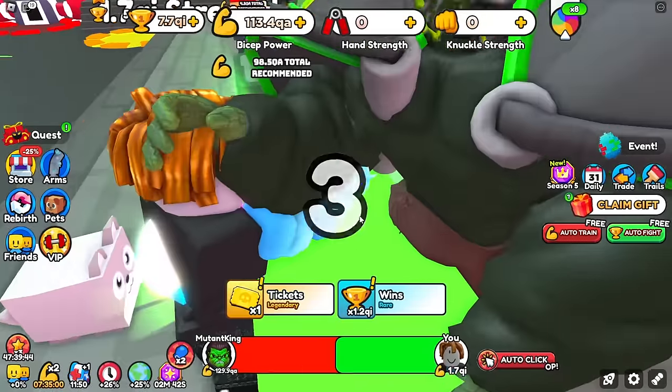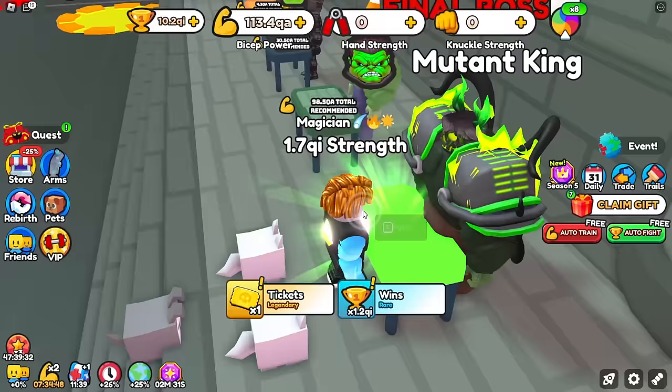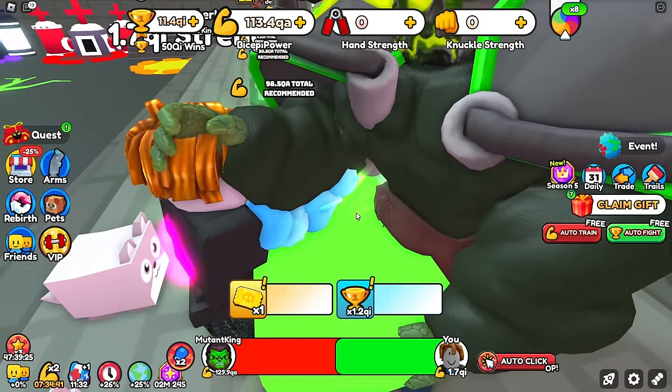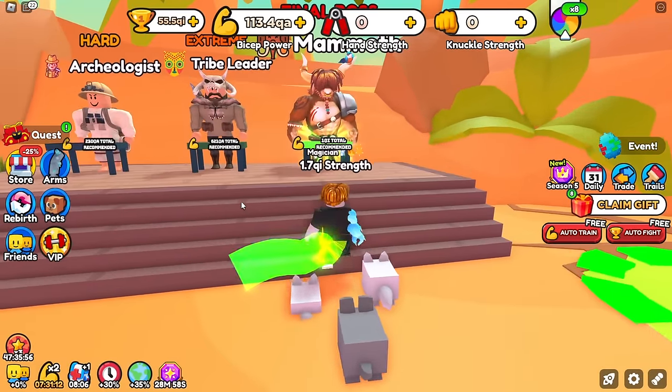I'm going to try to unlock as many pets as I can, because if I index a bunch of pets, I get an extra pet equip, which means an extra winner winner pet and an extra strength pet. We'll see if we need it. 55 QI wins later — let's skedaddle our way onto world 5.